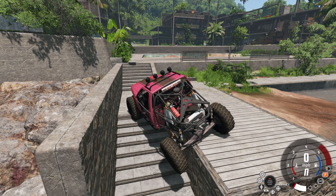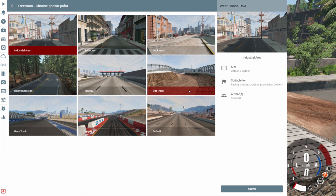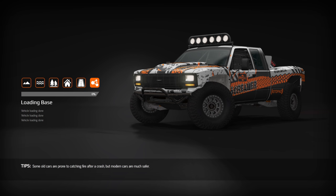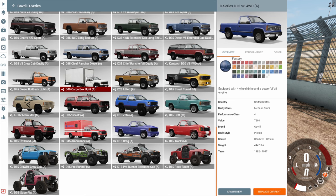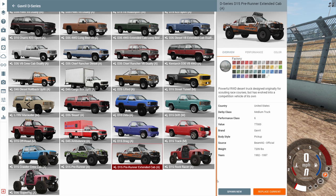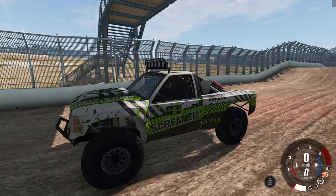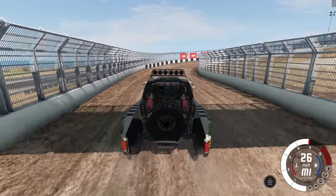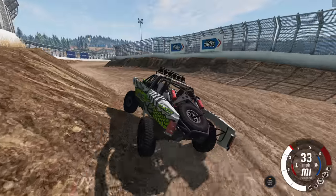We're heading over to West Coast USA to test the pre-runner version of the D-Series. Normally I edit out loading screens, but there's the truck right in the loading screen — that's part of the update technically. We have two options: the regular pre-runner and the extended cab version. The extended cab version doesn't look right — it looks like some sort of strange abomination, which I want no part of. The regular one is a mighty fine pre-running truck.